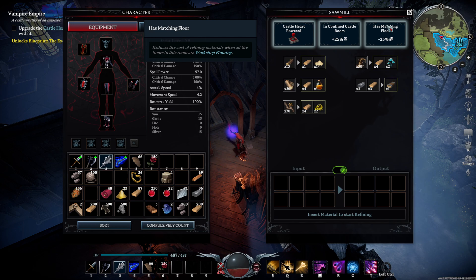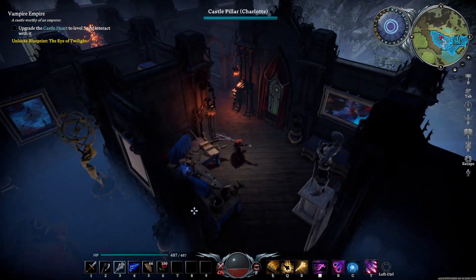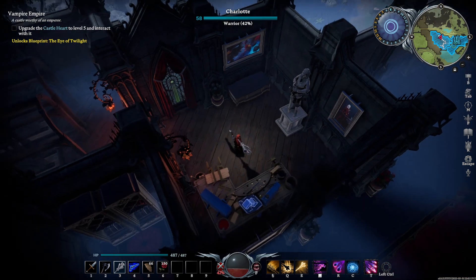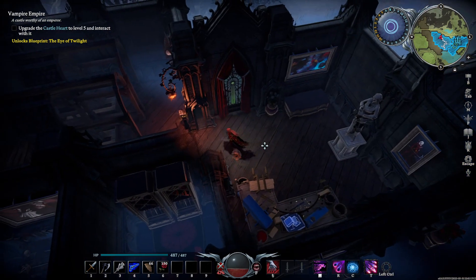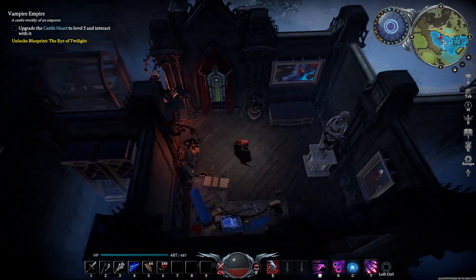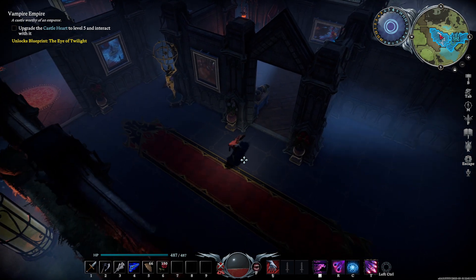So this is going to be the workshop. As you can see, if you have the correct flooring down, we'll get a 25% cost reduction. And if it is in a castle with a roof and walls, it will have a 25% speed up as well. This counts for pretty much everything in the game. The room is rather small, but there's only a couple things that require this floor, so I did not have much issue with that.